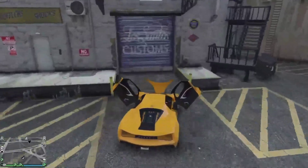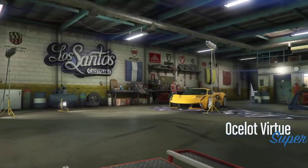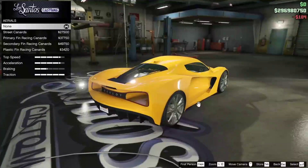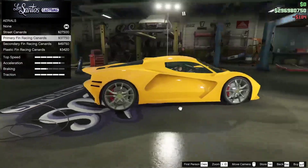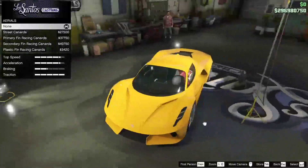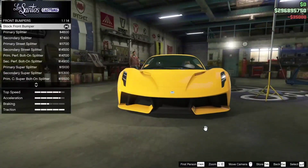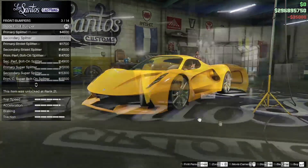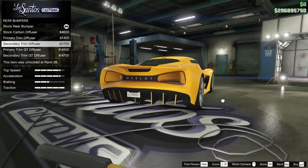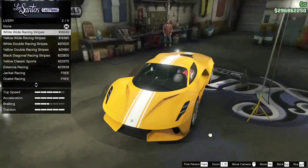Some of the customizations are pretty expensive for this brand new vehicle. You can see the Ocelot Virtue supercar — I'm going to be showing you guys some of the upgrades. You can see we've got different kinds of customizations: armor, brakes, bumpers, engines, and more. For rear bumpers alone there are five customization options, so this car does have quite good features.